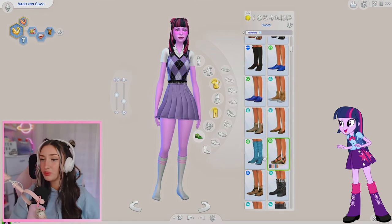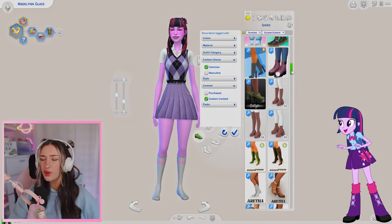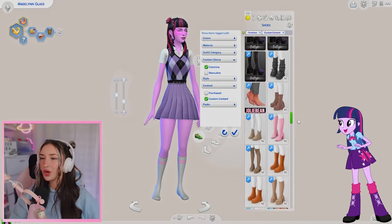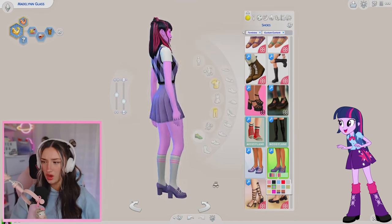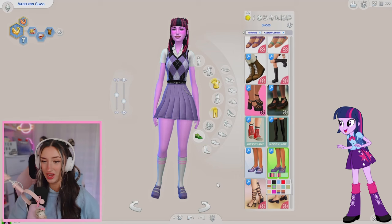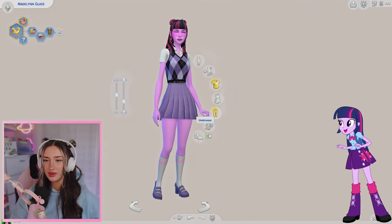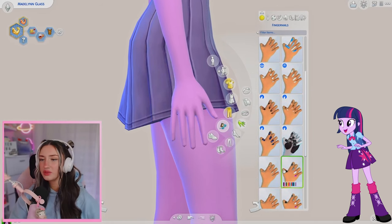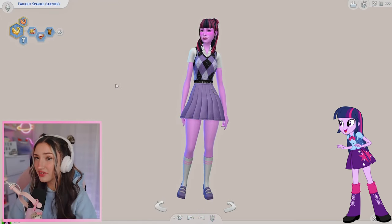Moving on to shoes - she has purple loafers on. I know I have loafers, I don't know if I have them in purple. These ones are so perfect but they're not purple. These ones are perfect - those ones are so cute. Let's finish off the look with some nails. I feel like Twilight wouldn't have long nails - I feel like they would just be short and maybe a fun color. Cute, all right. We're all done with the look.